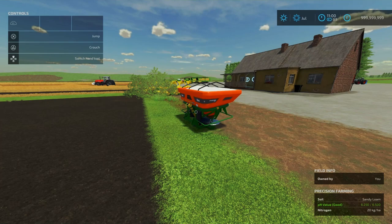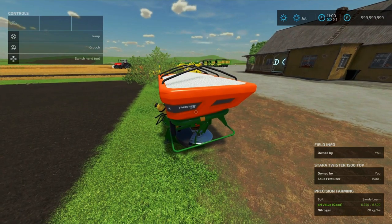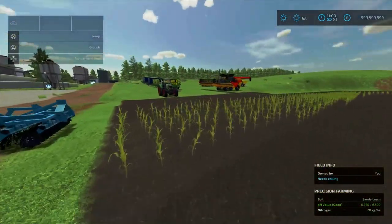This is by Star Run Brazil and eConnect Modding, 7.47MB to download. Slot count is 6, goes down to 1. Essentially this is a fertilizer spreader — it's described as a double disc hydraulic granular fertilizer and fine seeds spreader. However, this isn't a seed spreader in-game, but I think that's because the Star Run Twister 1500 in real life can do spreading of fertilizer and seeds.